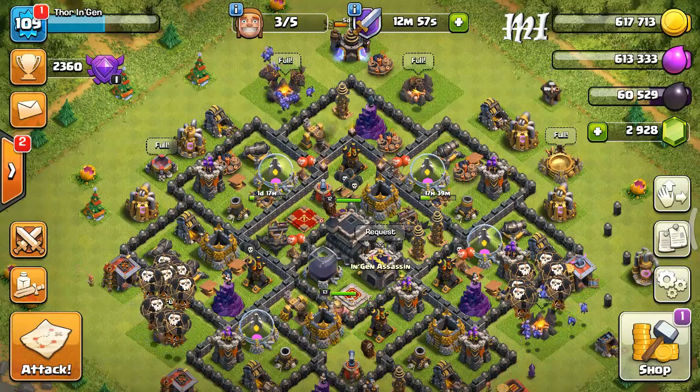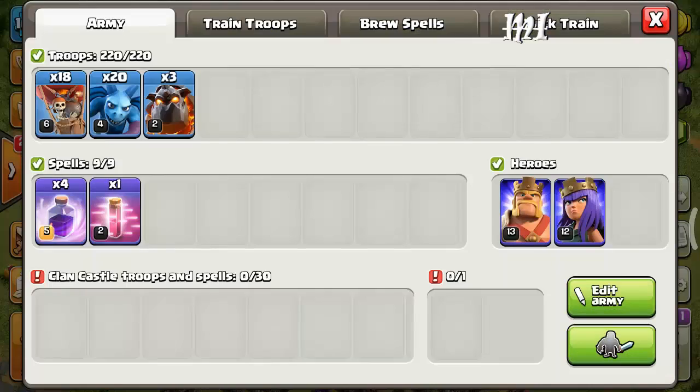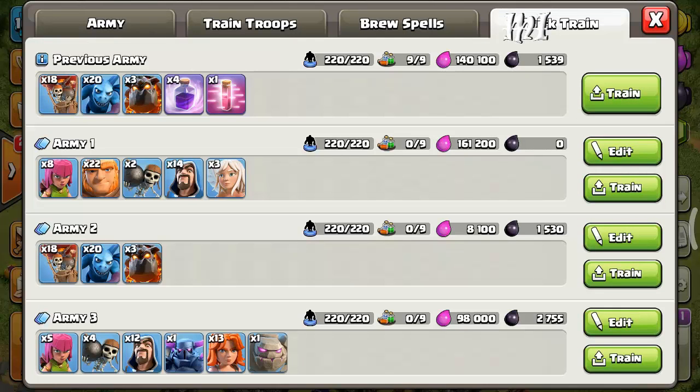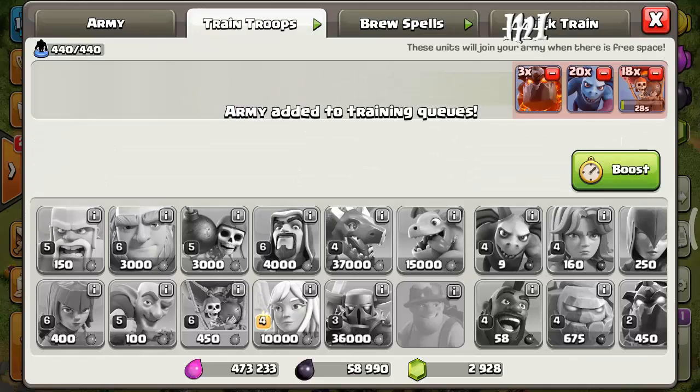First of all I will show you the troop combination of lava loons. Most importantly you will need an Archer Queen — Barbarian King is not that important for this strategy. You will need to cook 18 balloons, 20 minions, and 3 lava hounds.